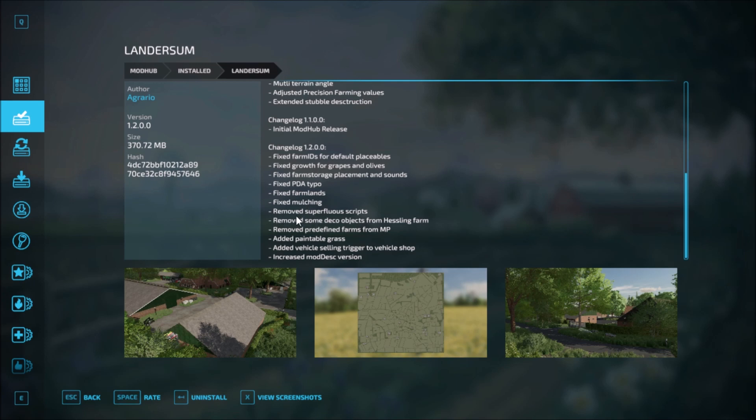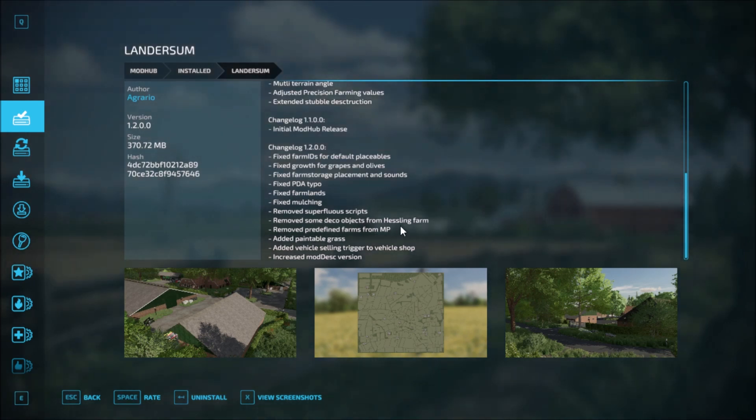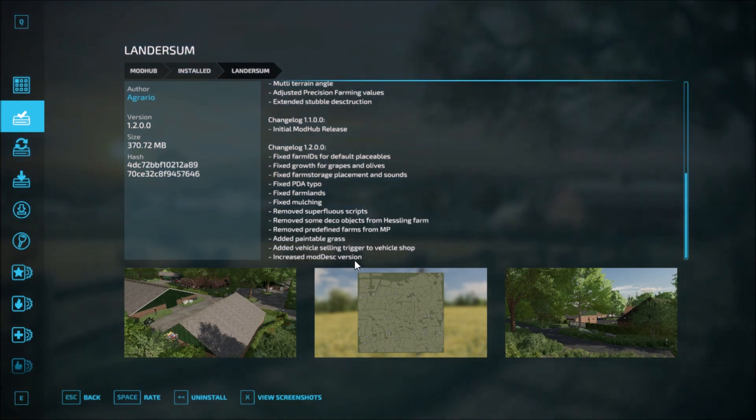Landersum version 1.2 also removed all superfluous scripts, removed some decorative objects from Hessing Farm, removed the predefined farms from multiplayer, added paintable grass, added a vehicle selling trigger to the vehicle shop, and increased the mod desk version. Those are the latest changelogs for Landersum.